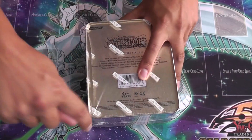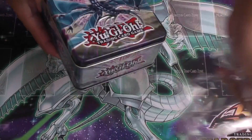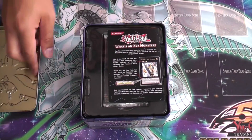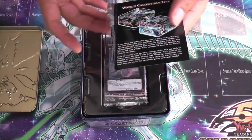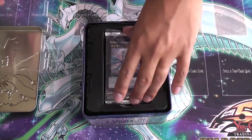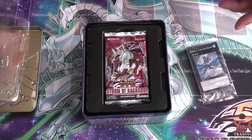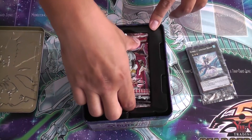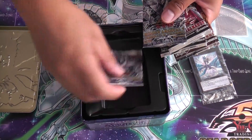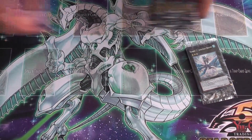I actually got two tins but I'm only gonna open one today and open the other one tomorrow or in a couple of days for a little more suspense. I've been watching a few openings from Australia and they have different cards — they have Generation Force instead of Hidden Arsenal 4, which I think is totally better. I'll wait a few more weeks, three weeks, for the brand new special edition Gen Force. Nothing on the bottom, same old same old tin. Let's get to it.